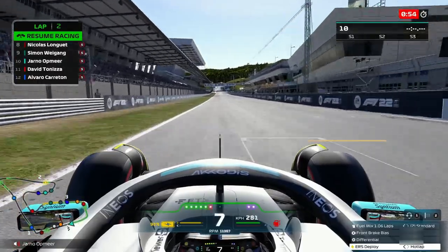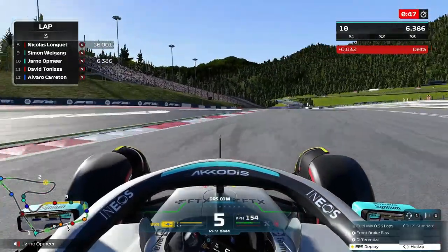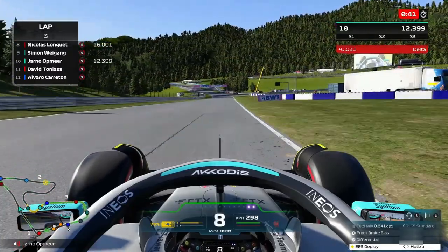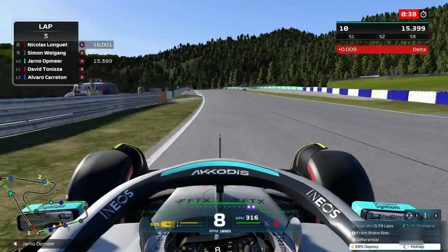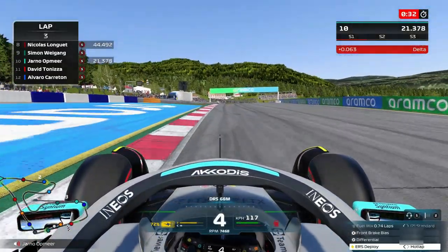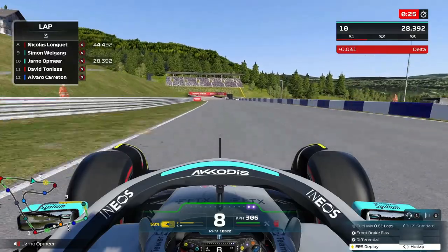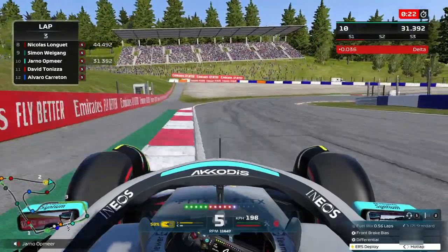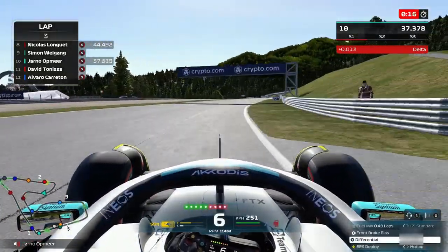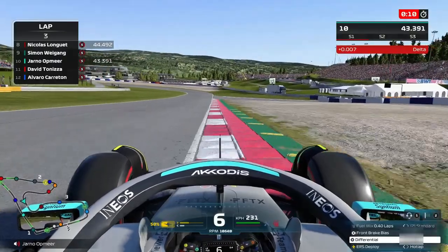Now the next objective is to make it into Q3. We're about to finish our first new set of tires run in Q2. Barbie goes to P1 with a 103.790 and we do a 103.987 — two tenths off. A lot of people still have to finish their laps, so that was not a good lap — we had a big moment on the exit and by the time everyone finished we're down in P10. With one more chance, this is where it all counts if we want to make it into Q3. Turn one was a little bit slow, I hit a little bit of the inside curb — ideally you don't want that — and that's why we lost a tenth compared to our previous lap.